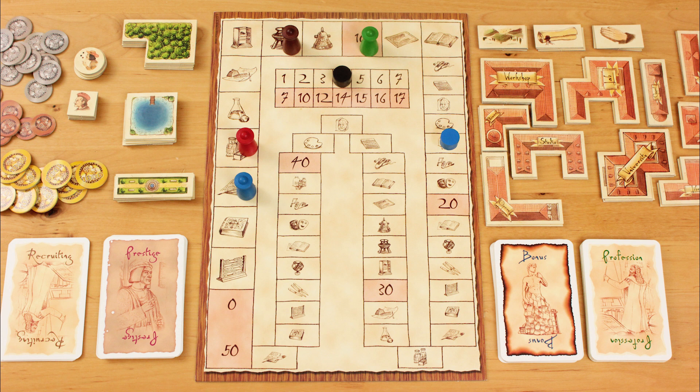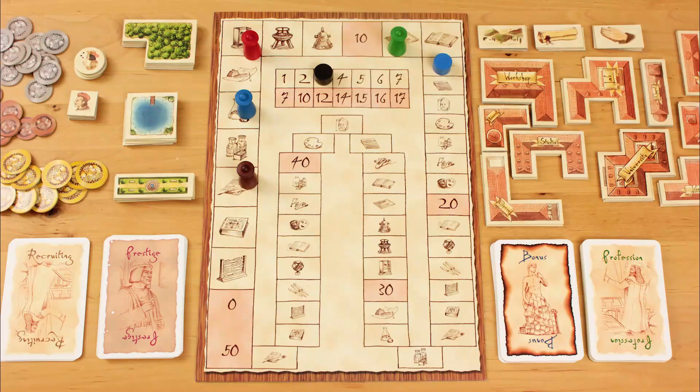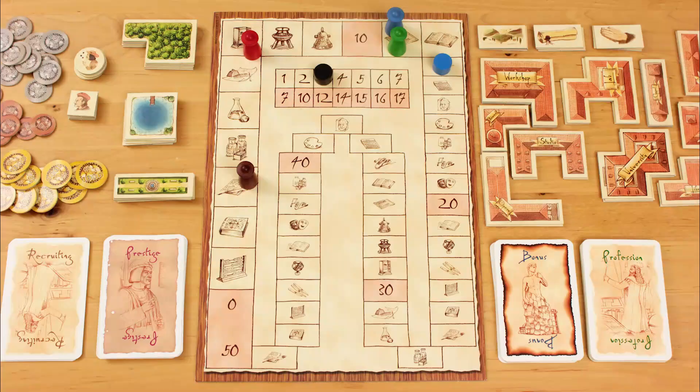You place your marker on the scoring track to remember how many WVs the symphony is worth. Each WV gets you 100 florins from the bank. Now you have a difficult choice: you can either keep the money, or pay some of it back to convert those WVs into prestige points — each point costs 200 florins. So if your professional made something worth 13 work value points, you get 1,300 florins, and you can pay up to 1,200 of those back to convert six WVs into prestige points. You have to make this decision now — you can't convert money into points later. If you play another professional as your second action, your marker moves to represent the higher of the two work values, not the sum of both.